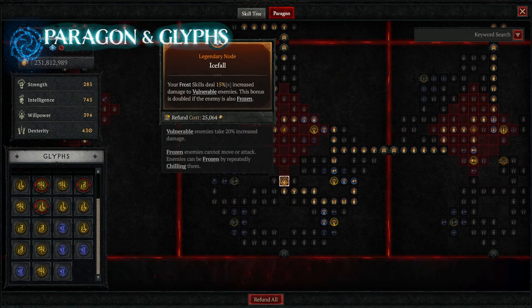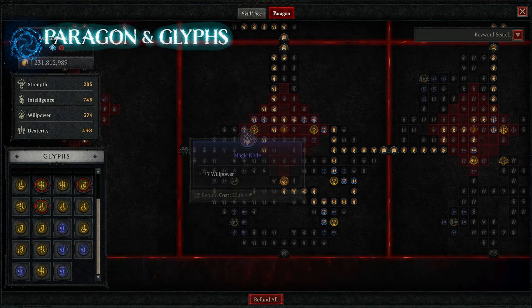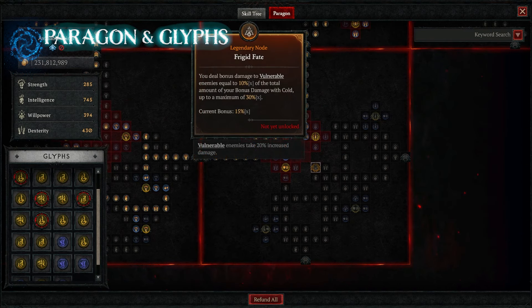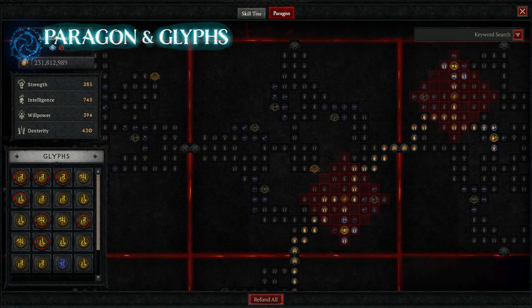Paragon board number four is Icefall, and along with that we're using the Glyph Winter — whenever you chill or freeze an enemy, you deal 3% increased cold damage for 10 seconds, up to a 15% flat damage bonus to chilled or frozen enemies. Board number five is Frigid Fate with the Glyph Stalagmite, which boosts the ice spikes coming out of our Blizzard. We want as much ice spike damage as possible.